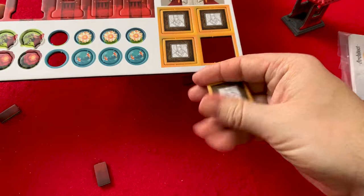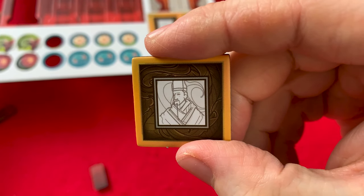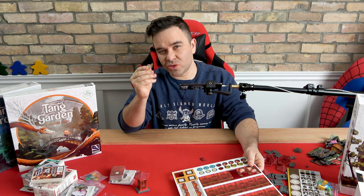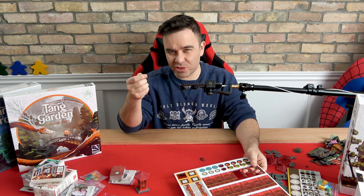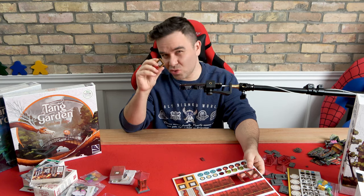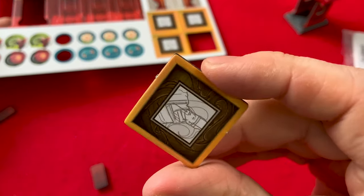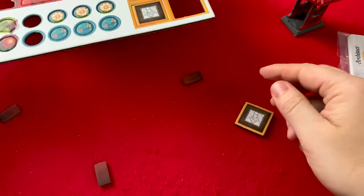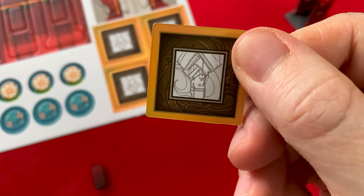We've got these — I don't know what these are. I think it's the Emperor's icon. Oh no, I know what these are. If you get to a situation where you can take a new character but you can't for some reason — like there's no place to place them or for some other reason — then you take one of these as like an IOU. Then you can use it later to get a character. I believe that's the Emperor's photo on there. And those are the same on both sides.